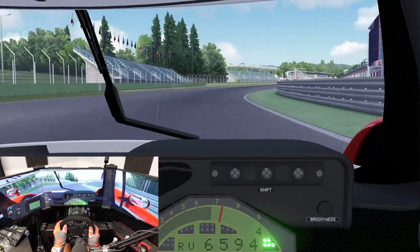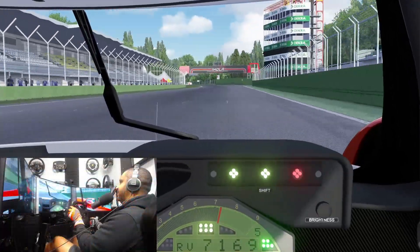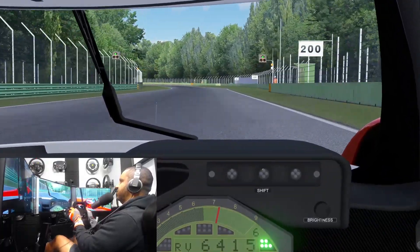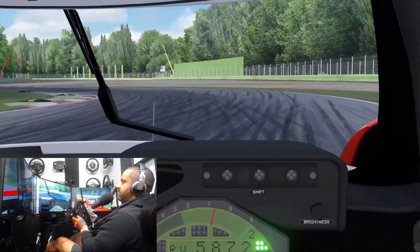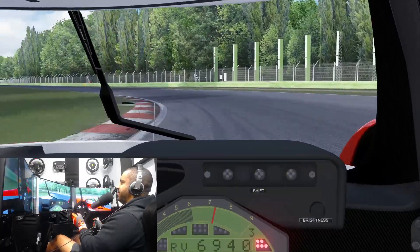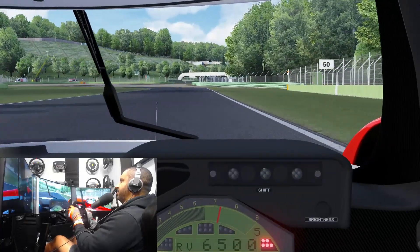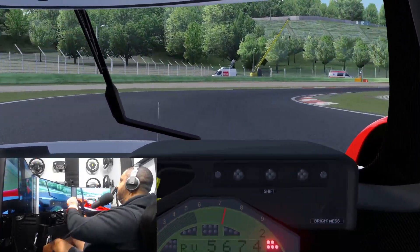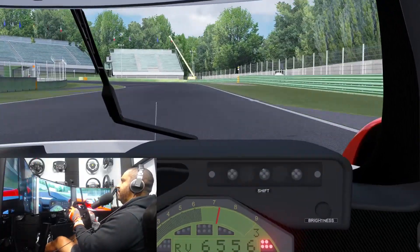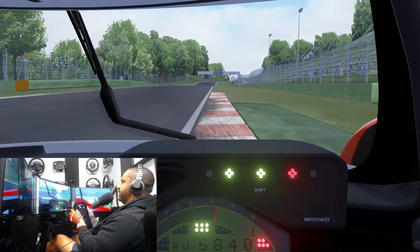Such a beautiful car and again that interior detailing, the lights on the dash — phenomenal. The booklet that came with these cars talked about how this is the fastest of the three cars, so it's the most capable. It doesn't have the top speed of the R390, I don't believe, nor the cornering ability of the 333 SP, but as far as overall capabilities of the car I believe this one is going to be the fastest.